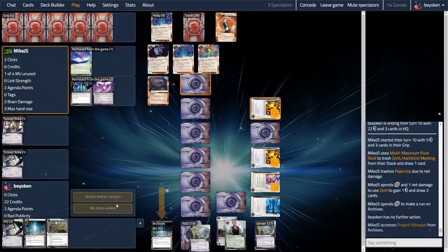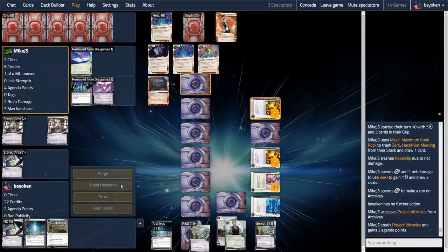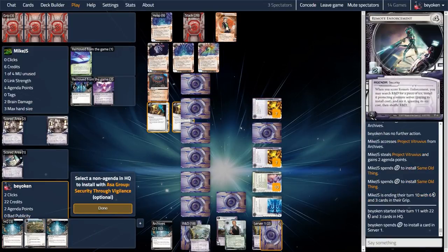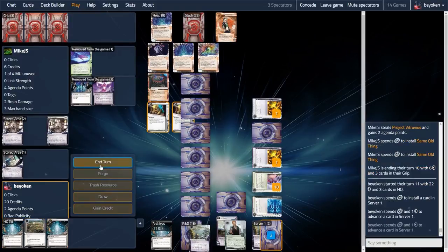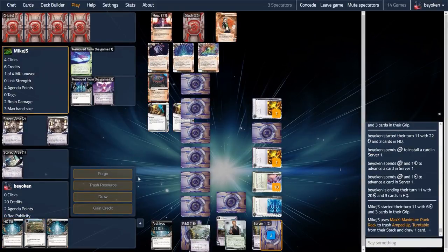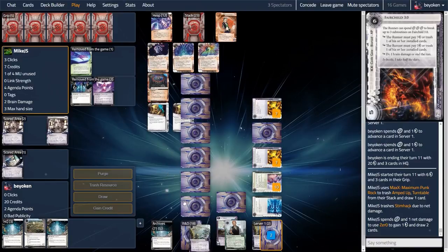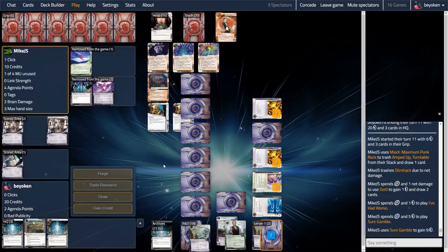This remote is starting to look real disgusting — two Seder Barriers and a Surveyor at strengths 7 and 10 respectively. Mike is never getting back into Server 1 ever again. My play from now on is pretty obvious: there are only two places agendas can be — R&D and Server 1. As long as I keep my hand clear of agendas, I'm going to win the game, because as soon as I topdeck any agenda it goes straight into the remote for scoring. Clan Vengeance has nothing worth targeting in my hand.